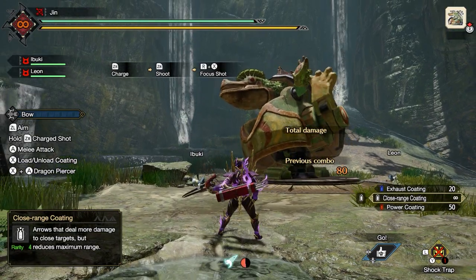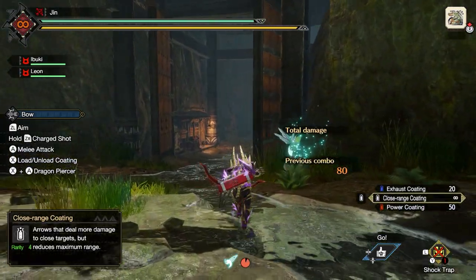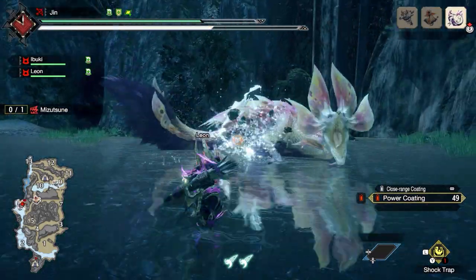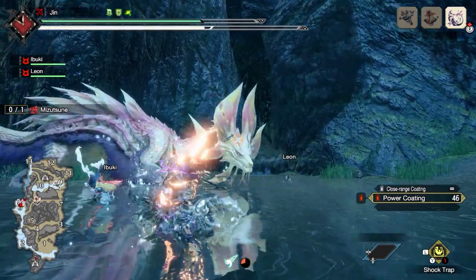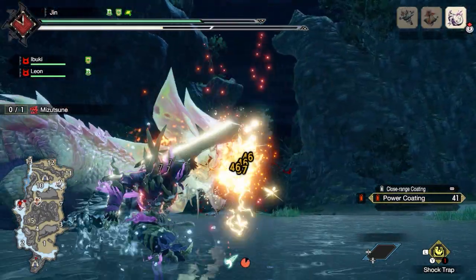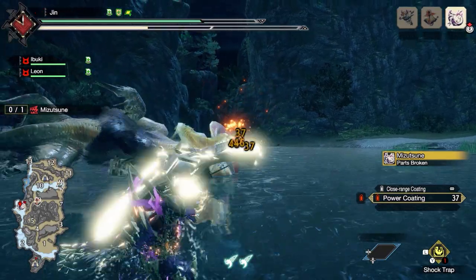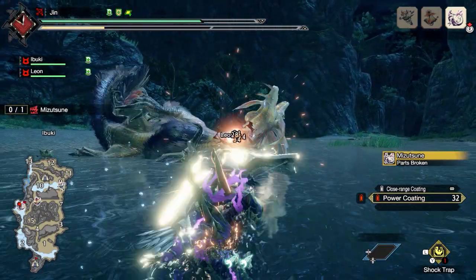The only use to this move, if you really want to use it, is that it gives a lot of iframes at the beginning of the move. So if you're gonna get hit by a monster and you're stuck in an animation, you can use the Focus Shot to get out of the way. However, that means that to use this move, you have to rely on making mistakes and I'm not sure that I like this idea. And on top of that, the recovery animation of the Focus Shot is very long, so it slows down your gameplay a lot and your damage uptime really suffers.